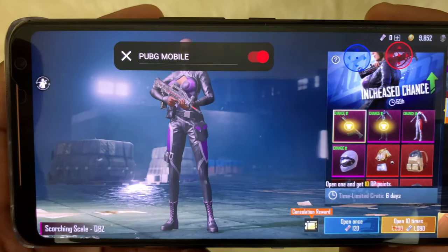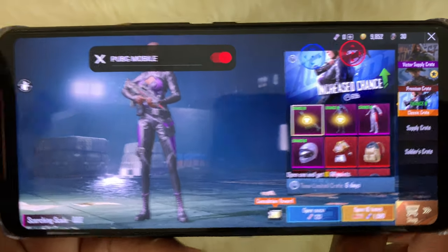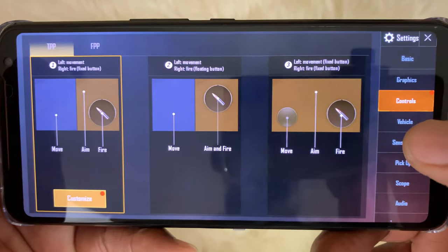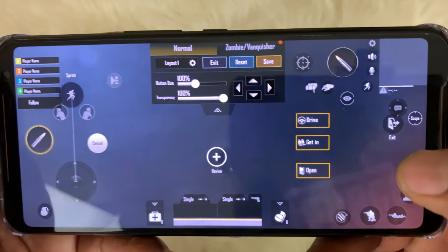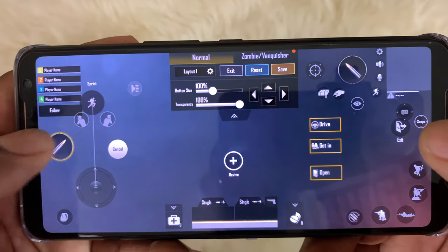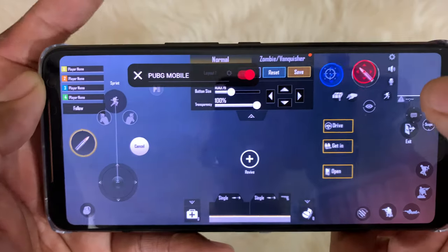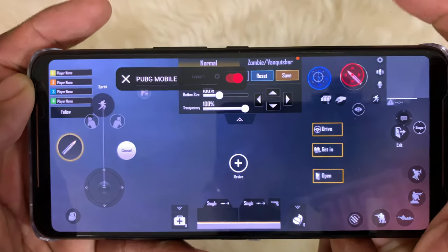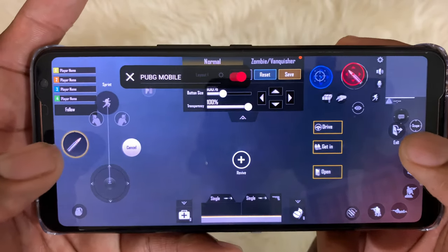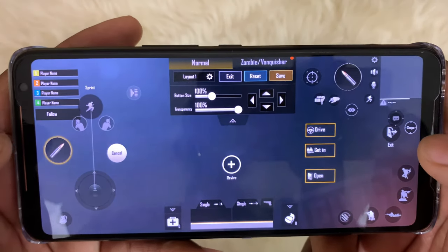Air triggers are enabled and I'll show you how I have them set up. Going into settings, controls, and customize — I moved the firing and aiming to the top so I can scroll freely. With my air triggers, the left trigger is set to aim and the right trigger is set to fire. You can customize the sensitivity as well. You can move these buttons anywhere in any game — if I wanted the left trigger to be jump, I could do that too. Game changer.